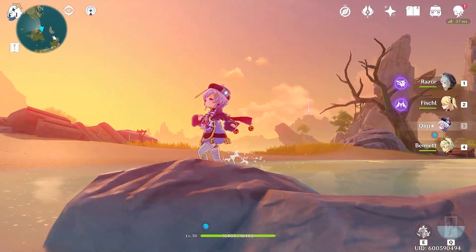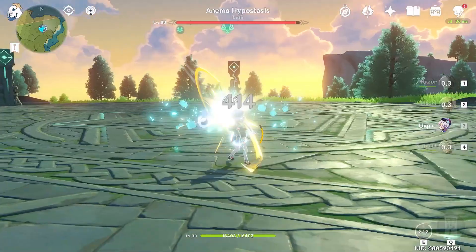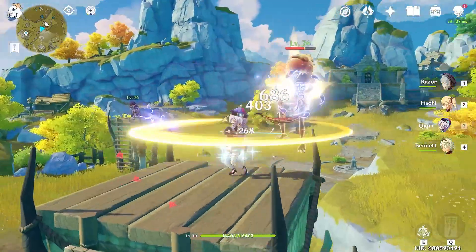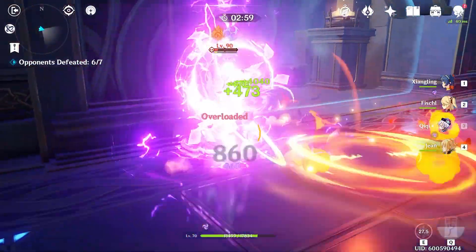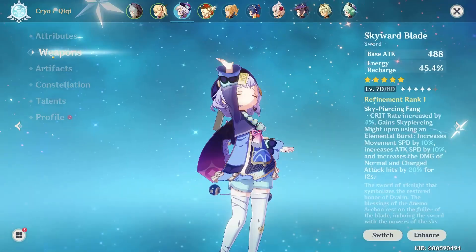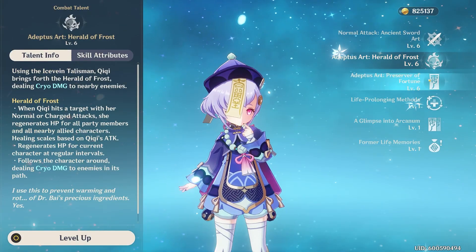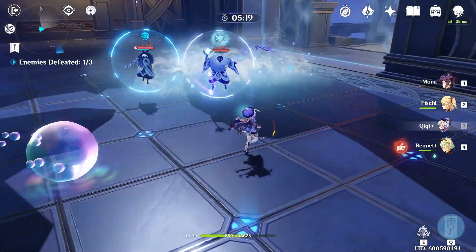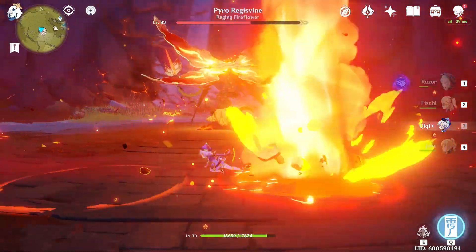Today we're going to be taking a deep dive into Chi Chi. This little zombie loli might not look like much, but like her zombie nature suggests, she can be one tough cookie to take to the grave. We'll be talking about the stats you should be prioritizing, how to build your artifact sets, what weapons she'll get the most performance from, and what talents you should focus on. We'll be judging these from a free-to-play beginner level, all the way up to being an endgame primary hero.